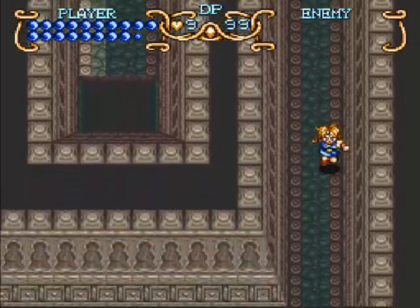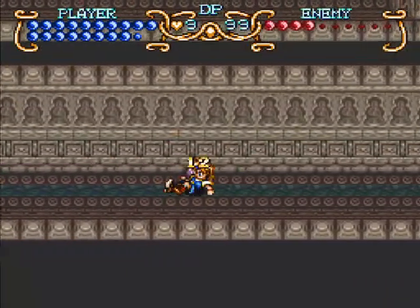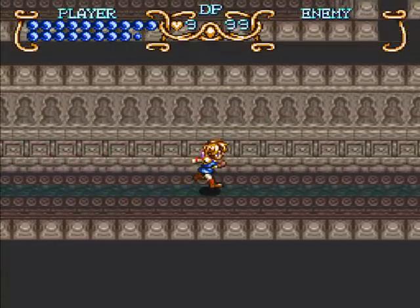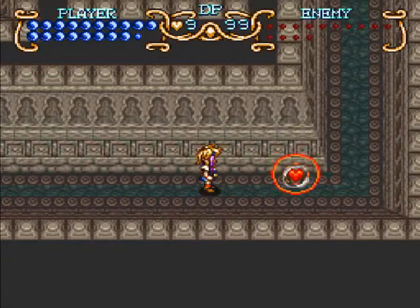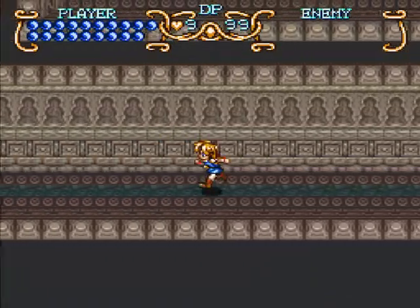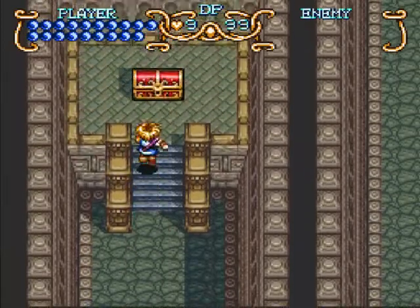Now our damage is a little bit higher, so it's not so bad to take out those brown skulls by just beating them over the head with a flute. Still all the way into this game and our main weapon is still a flute. How?